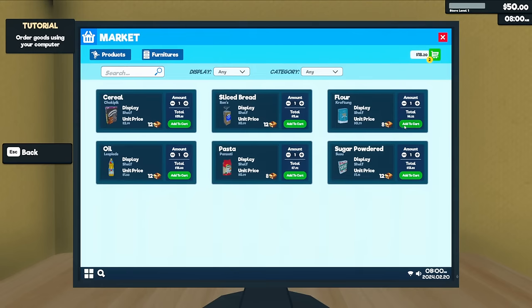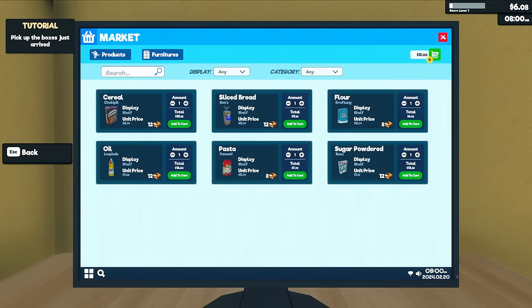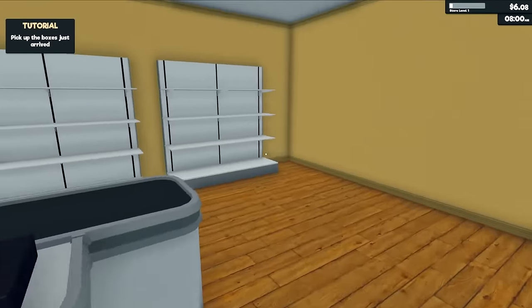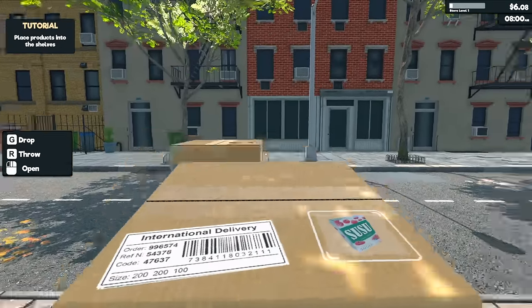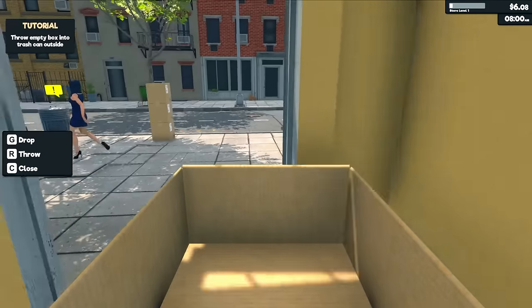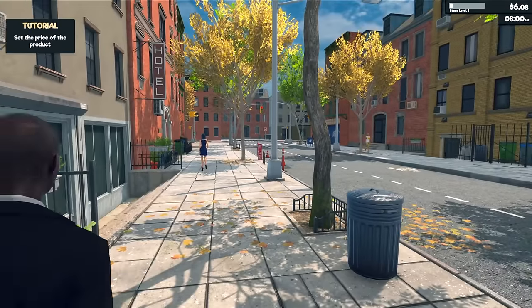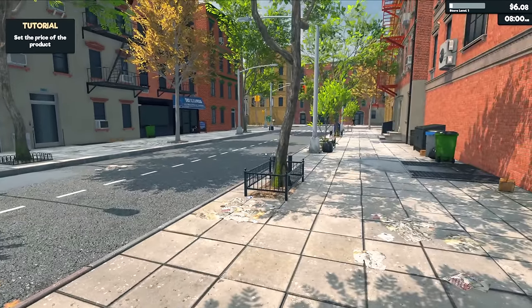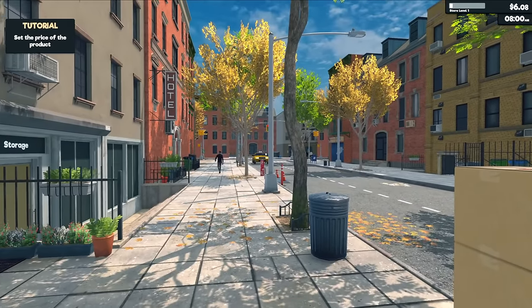Let's get some stuff ordered — bread, flour, pasta, and sugar. That's all we can get with our budget. Order them and they will magically appear outside for us. I still love the stacking — they don't put the biggest box on the bottom, but hey, I'm not going to argue with the delivery people. Here's our sugar. I also noticed they immediately moved the garbage can further away.